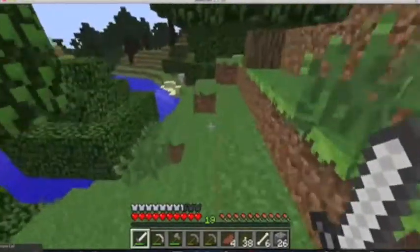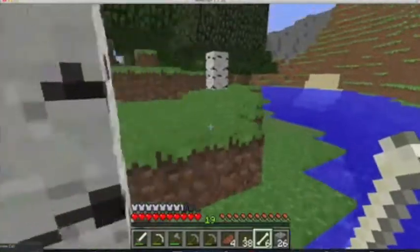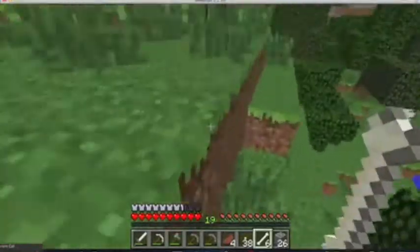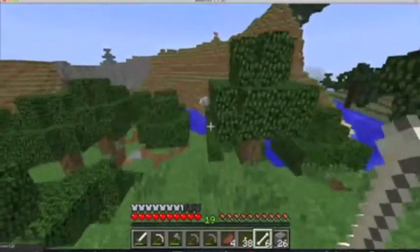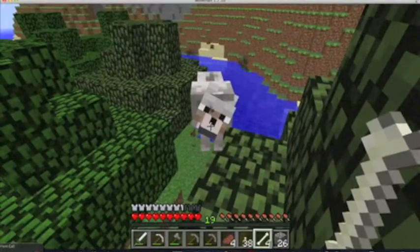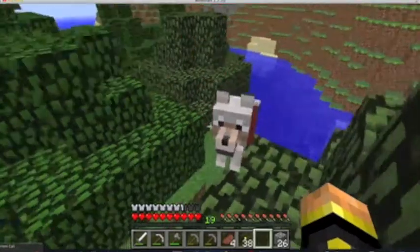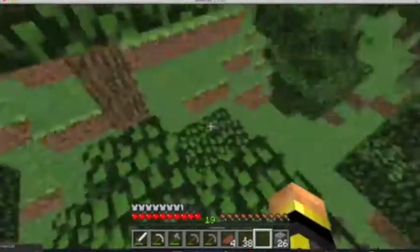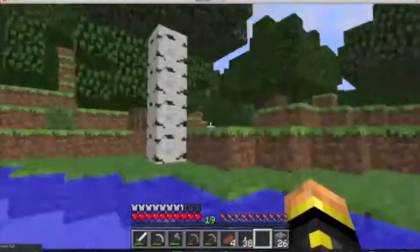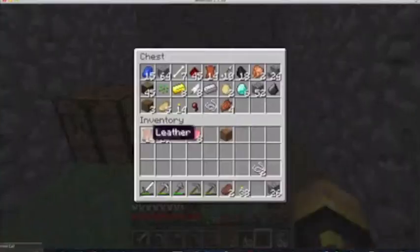So I just found a wolf, and with all the skeletons we killed, I think we can actually tame him. Where'd he go? I just lost him — I just saw him. Oh, there he is, he's on the tree. Come here, dog. Yeah, come on. Okay, it took exactly the amount of bones I had. It's my new dog. Your name's gonna be Ace. It's Ace the dog.